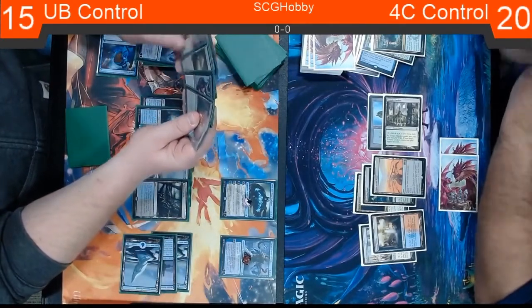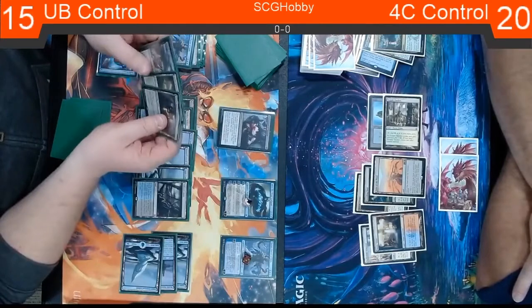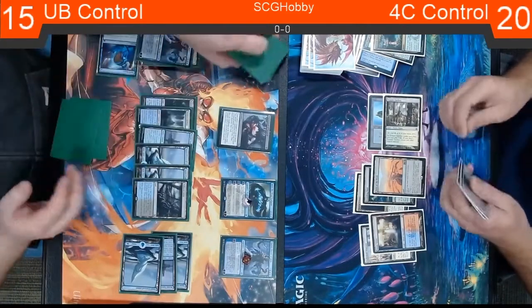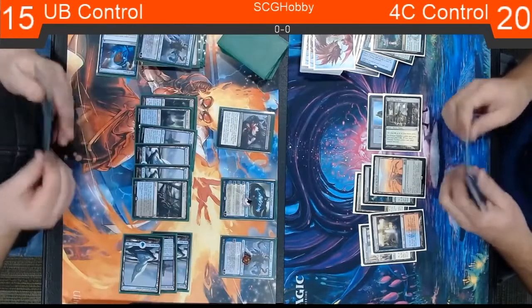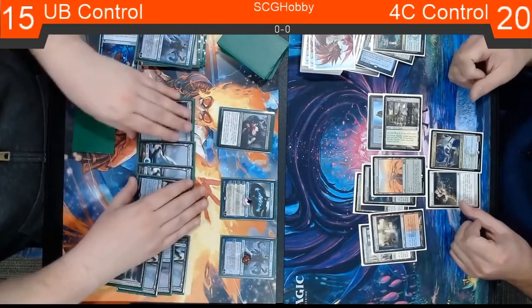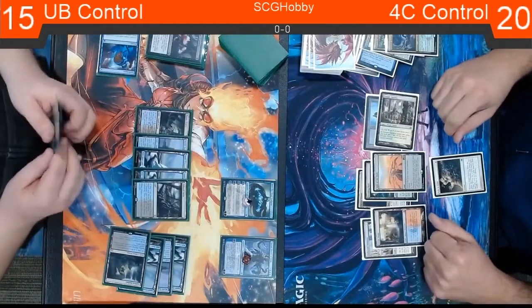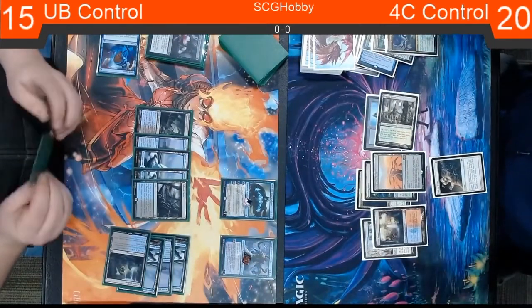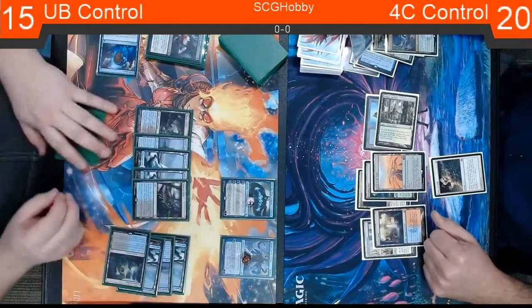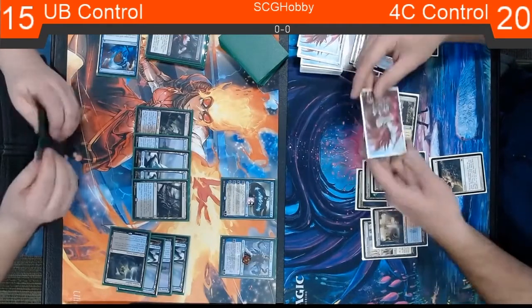On his Narset tick last turn, he found the next Narset. This Inquisition doesn't seem too great, but if he's going to go Inquisition, take Crisis there — definitely take Crisis. It looks like Devin was waiting until Narset was dealt with to play the Crisis, and he got punished for it by the Inquisition. Path to Exile doesn't have too many hits against blue-black control — Creeping Tar Pit is the only thing that comes to mind.